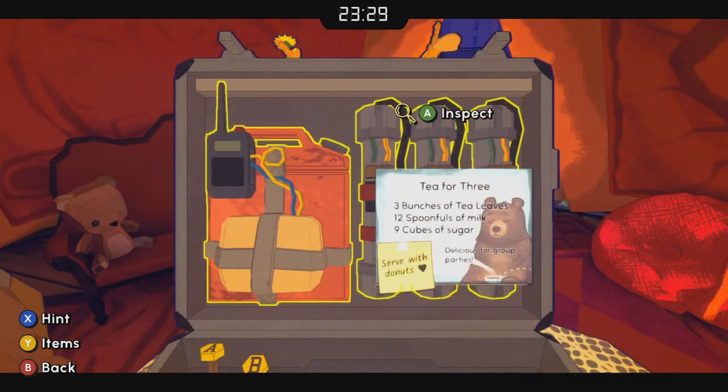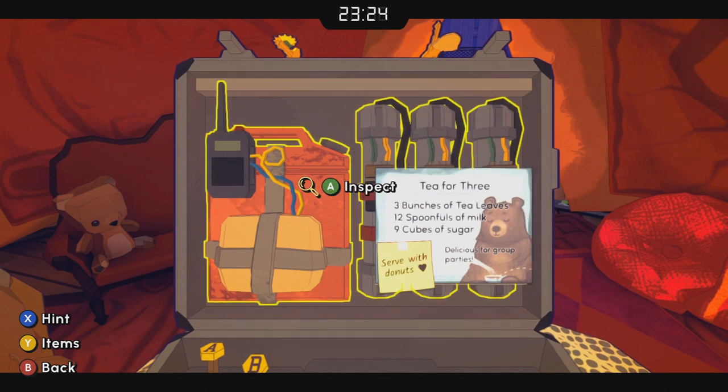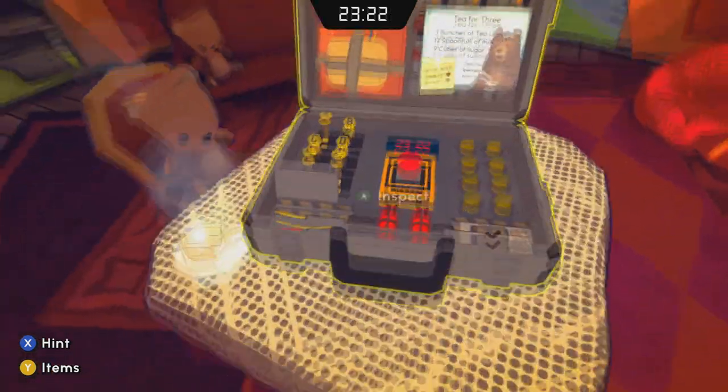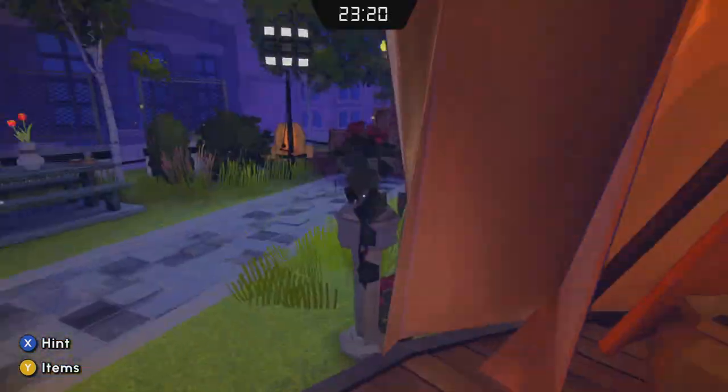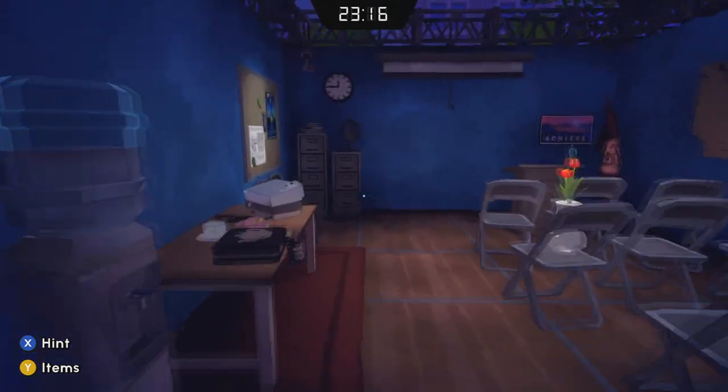We're also going to take a look at the bomb itself. Three canisters on the right, and a pack of some chemical with a radio in the upper left. That's going to help us later.